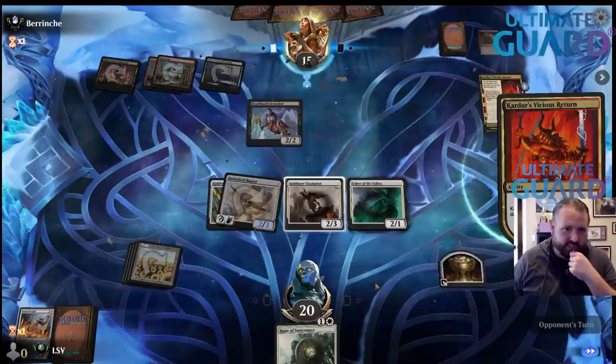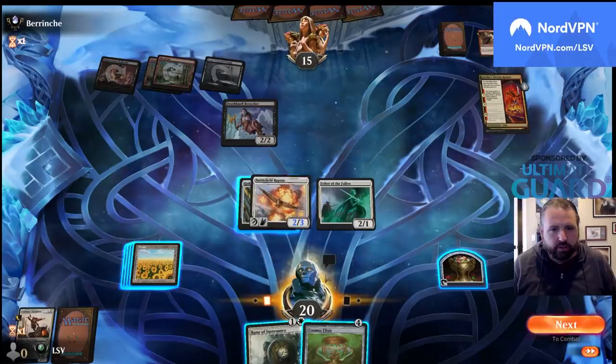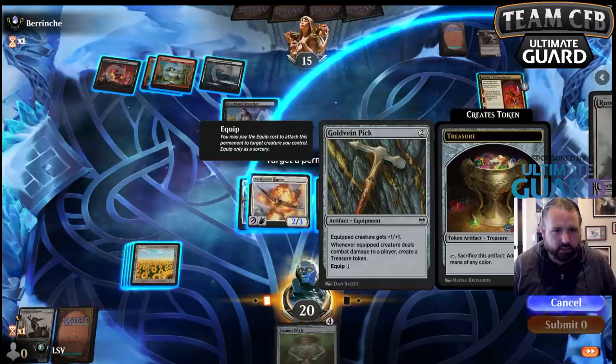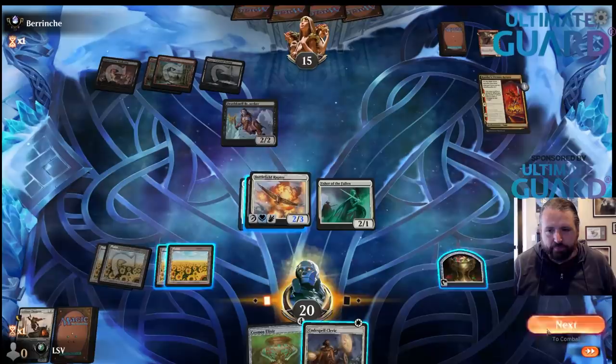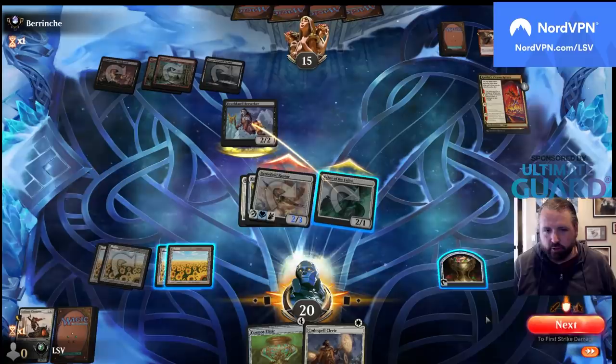I think I'm going to Rune of Sustenance on the pick. Yeah, this is actually perfect — then they're going to block I assume. My pick is going to make another thing and I can play Cosmos Elixir and draw right away. Elixir got into the deck once I added the second Gold Vein Pick.